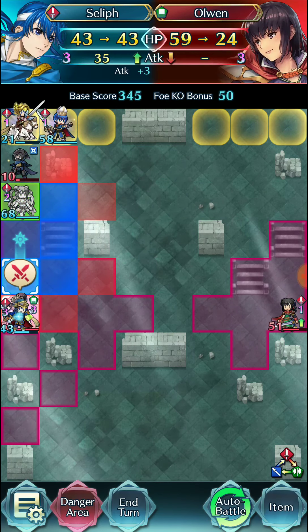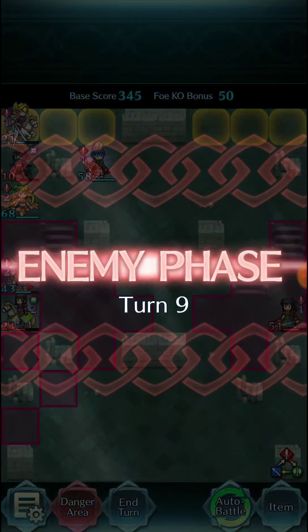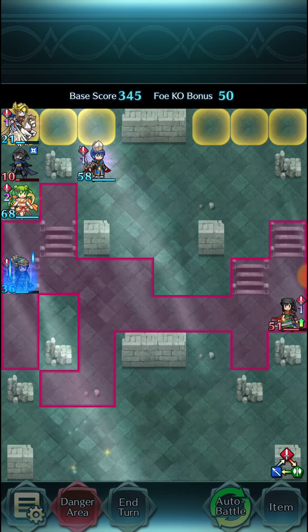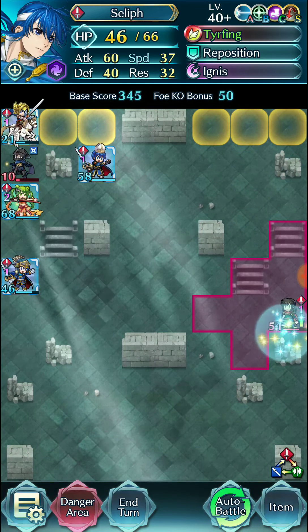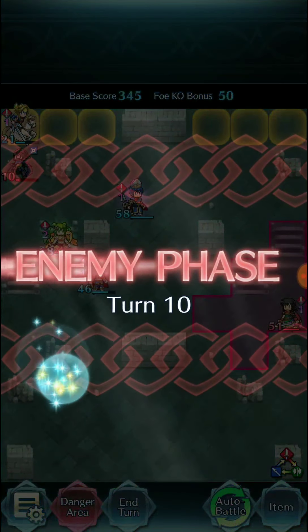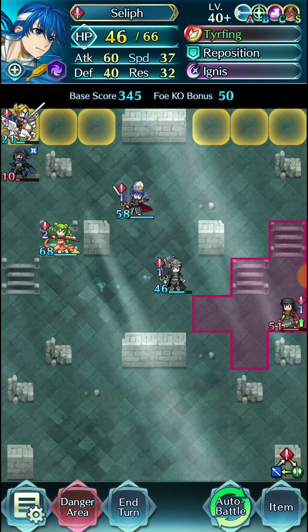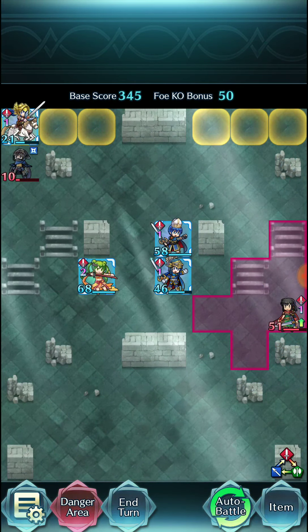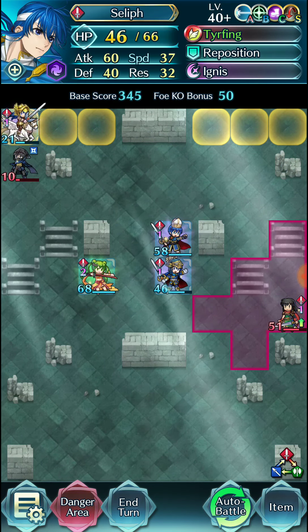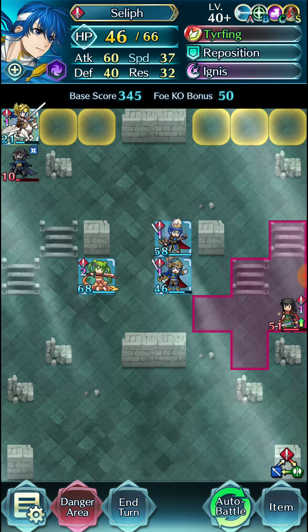Now we can have Seliph attack into Olwen, and we can just derp around here at this point. Now we have Ignis ready to go against Merida, which will help on damage. We're going to start flinging our units over here to set up the Merida fight. She's just stalling there, the thief isn't going to move, so we're chilling. And at this point we are in quick riposte range.